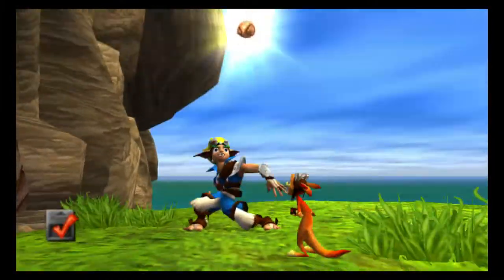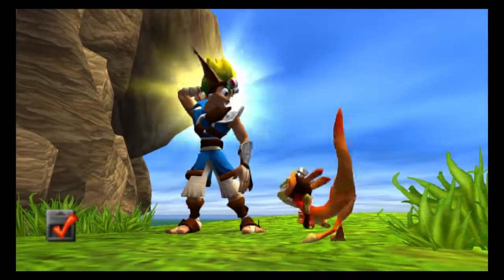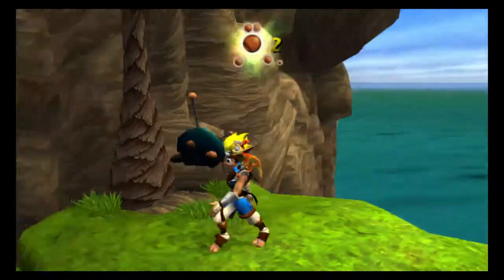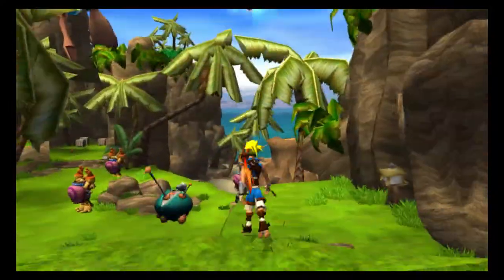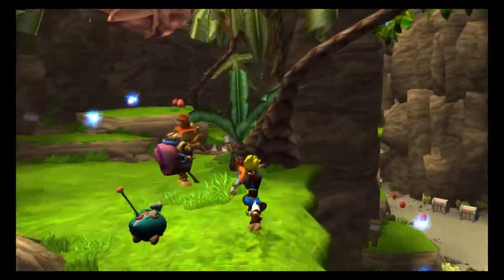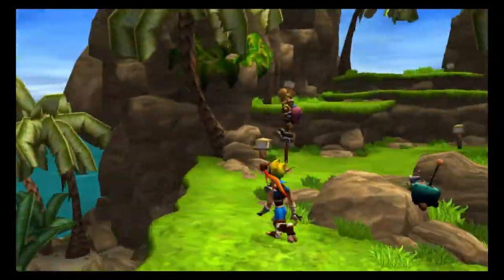Oh, another power cell! 'That last scout fly had a power cell. I'll bet if you collect all seven in each area you can find even more of our power cells.' So let's see what's down here.